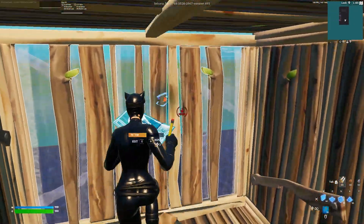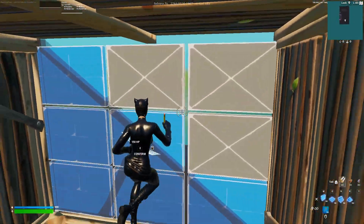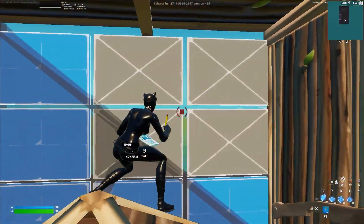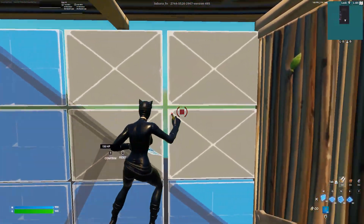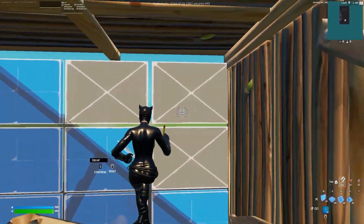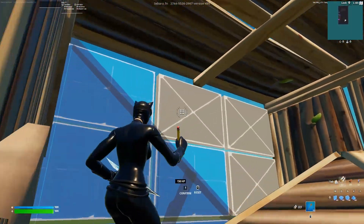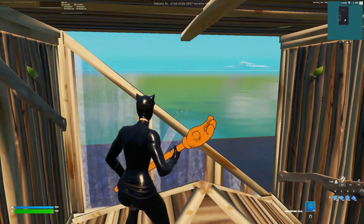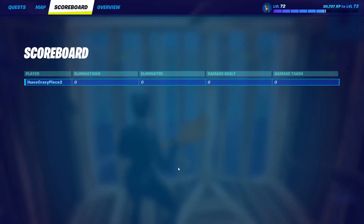I'm going to show you the pros and cons of Edit On Release, on and off. If you have it on, for example in a one-by-one and you're doing a peanut butter on your opponent, you're going to be unprotected while doing it — you'll just be unprotected unless you're doing this, which is really inconvenient and you can't see what your opponent is doing.